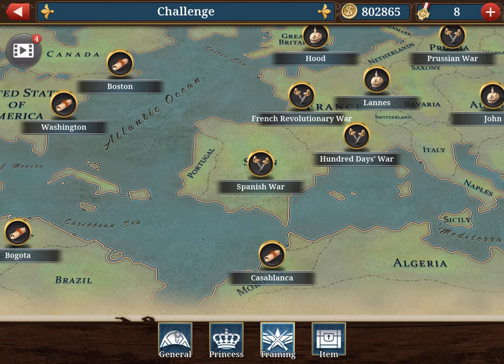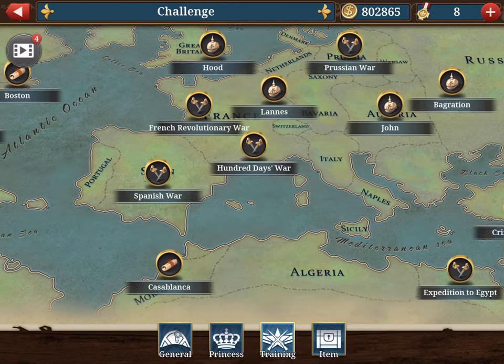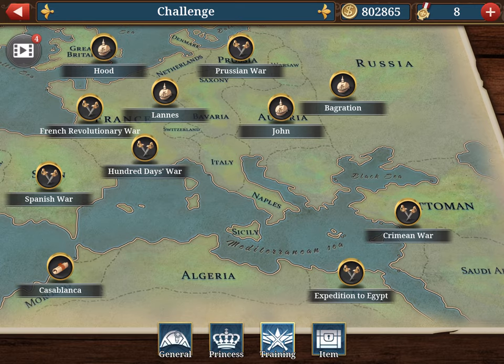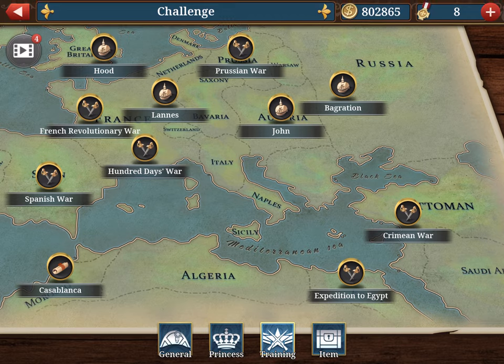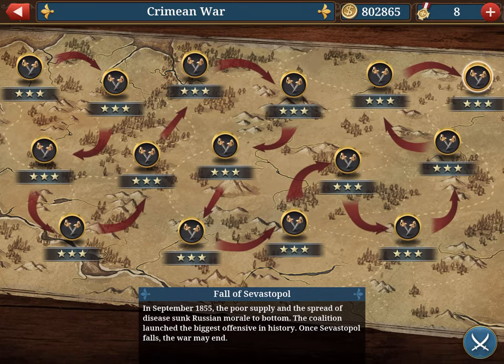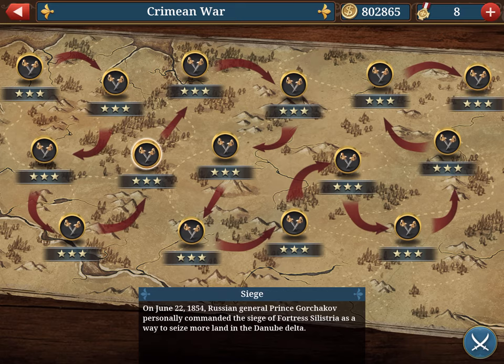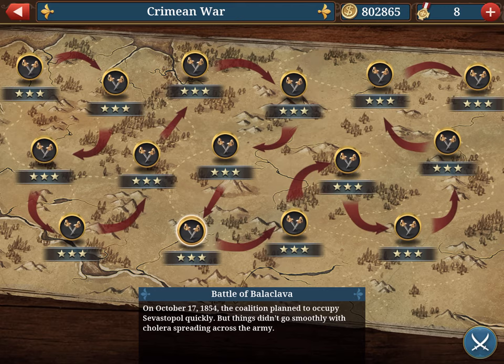A good tactic for new players: for the first couple of weeks, don't start the main game — just watch ads and build resources, so when you start you already have a good level of training. There are six challenge chapters: the Spanish War (second most difficult), French Revolutionary War, 100 Days, Prussian Expedition to Egypt, and the toughest of the game, the Crimean War. Each chapter has roughly 10 missions. The Battle of Balaclava is very tough simply because you cannot use a cavalry general.